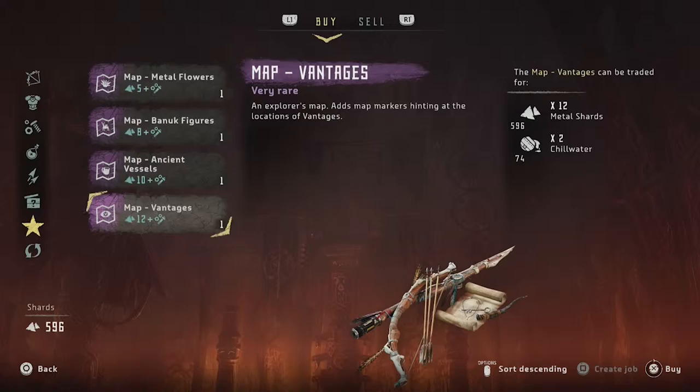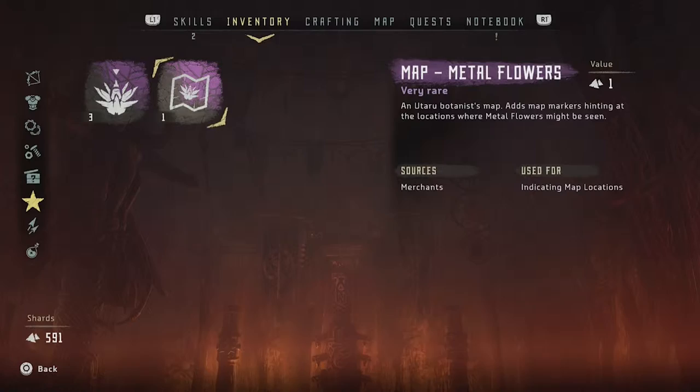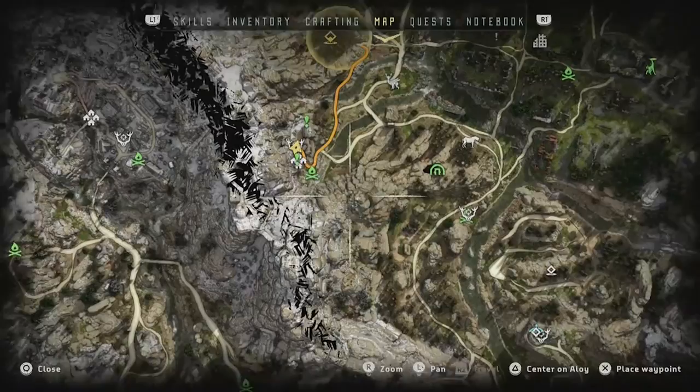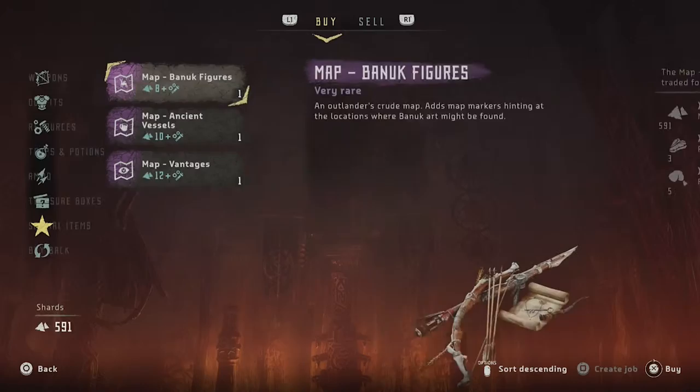I'm gonna go ahead and buy the one for metal flowers. And if you go to your inventory, you can now see under special items you have the map for metal flowers. Now if I go to my map and zoom out a little bit, you can see on the left side there is an area marked for a metal flower.